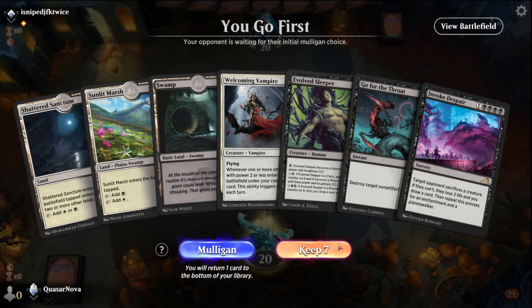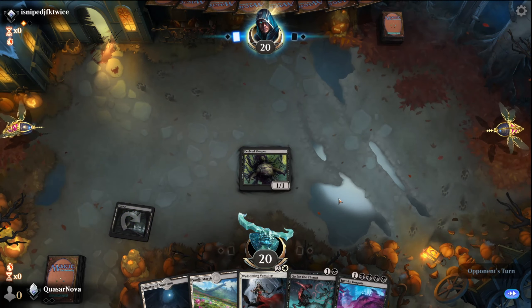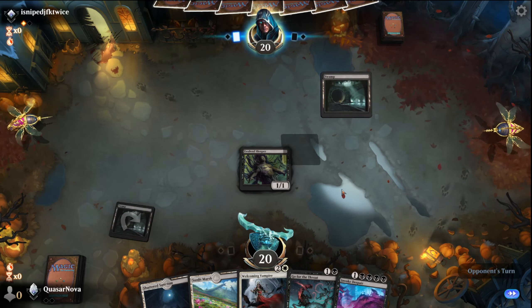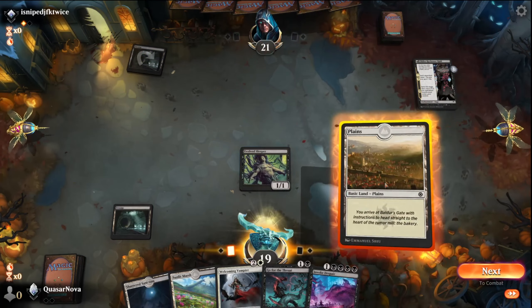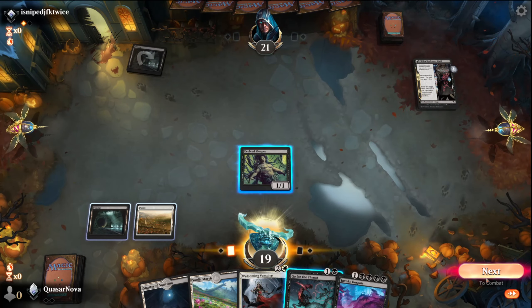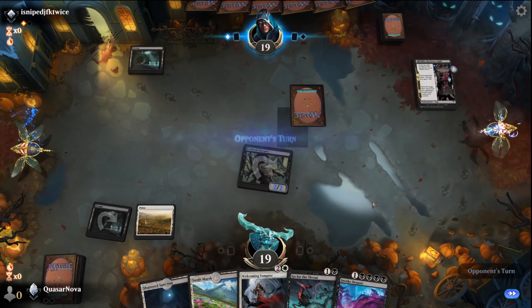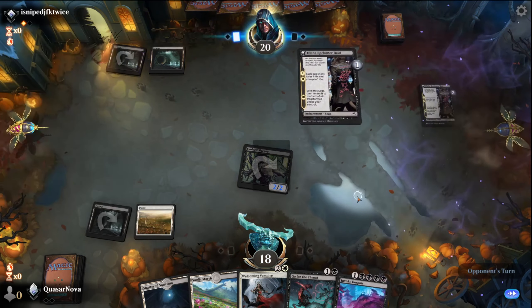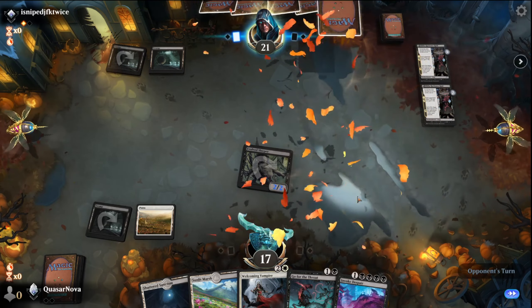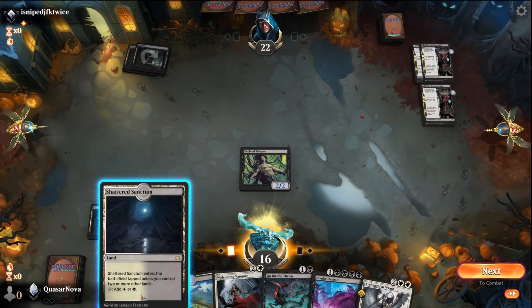Definitely want to play first — got a good hand, keeping it. Swamp plus Evolved Sleeper turn one — cannot get mad about that. We got another land. Go ahead and pump our Evolved Sleeper once. So we got some good removal here — we got Invoke Despair in case we see a Planeswalker. Three Okiba Reckoner Raids — wow. Let's go ahead and get the Welcoming Vampire down.